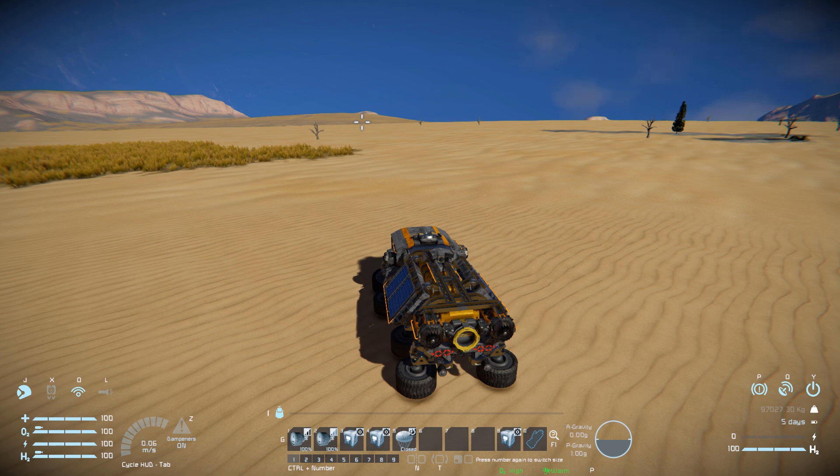Number three is for our forward-facing thrusters to put us into a cruise. Number four is for our driving scripts if we want exact control or more stability. Number five is for our emergency parachutes. And the last button is our engine to turn on and off — that's how we're going to start this vehicle.